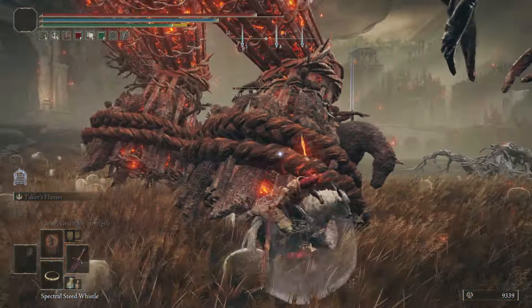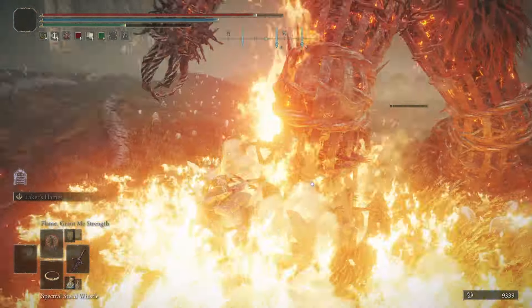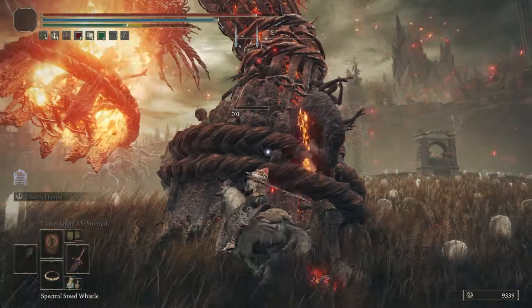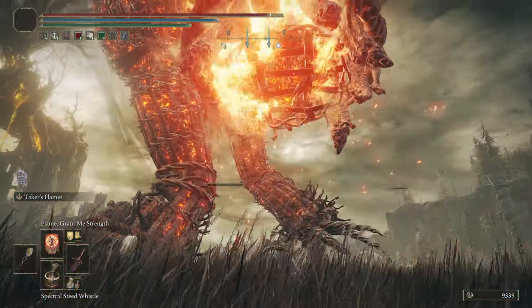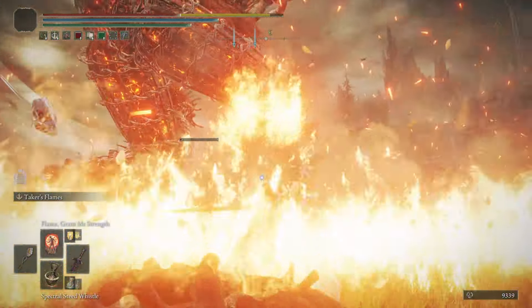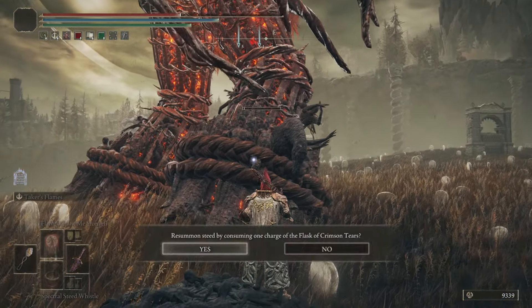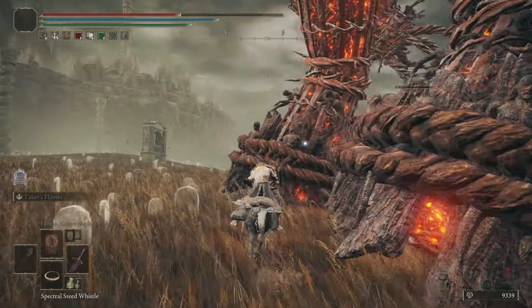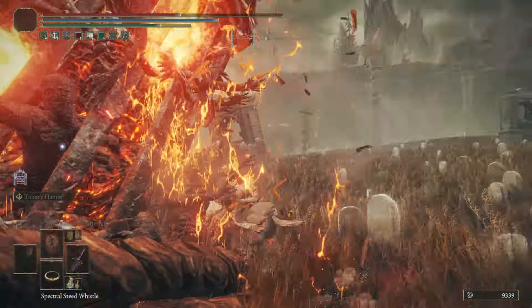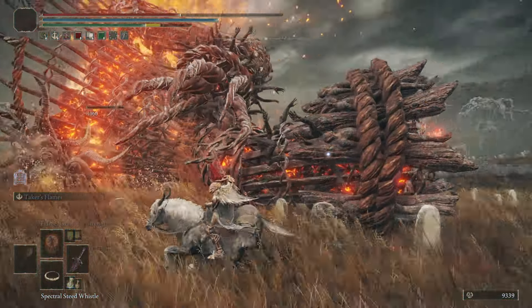We're going to go back to pounding his legs. Jump again and just keep an eye on that stamina, because you don't want to get caught with a stomp when you're out of stamina — that does some good damage to you. Avoid what I was doing right there. Get back on your horse and do it some more. Drop him again, look for that pretty little face, stick your sword right in that hole and end it for him.